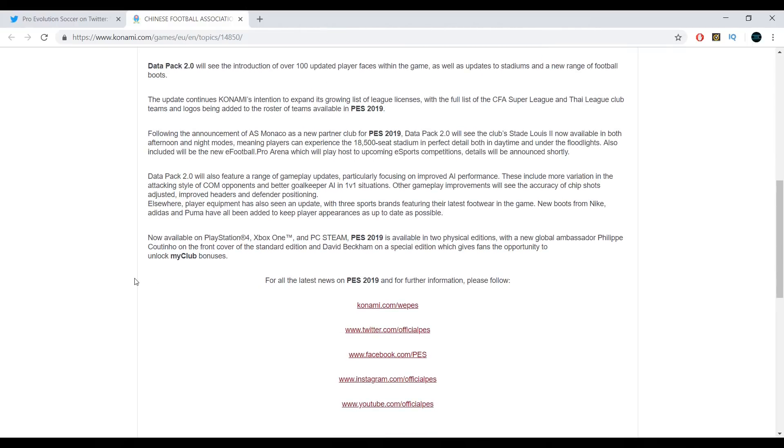In terms of gameplay updates, a lot of people have been complaining about AI performance and apparently they state here that they have fixed that — we shall see in the Datapack update, you can't say too much until we've actually experienced it for ourselves. On top of that, there's more variation in AI opponents' attacking style of play and better goalkeeper AI. They're also claiming increased accuracy of chip shots, improved headers, and better defender positioning. Anyone watching my Rangers Master League series will know that the defensive positioning issue has been a real problem, so hopefully they have fixed it.